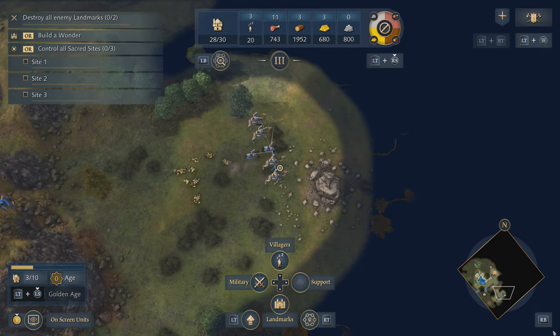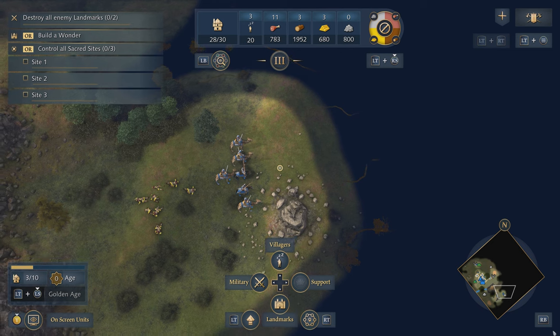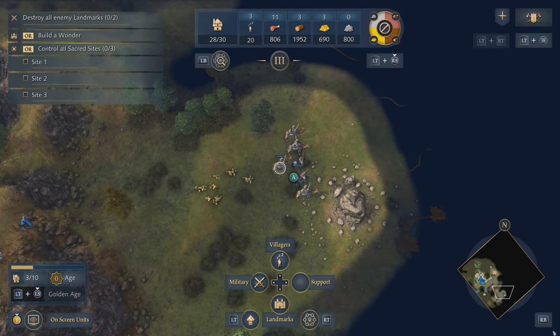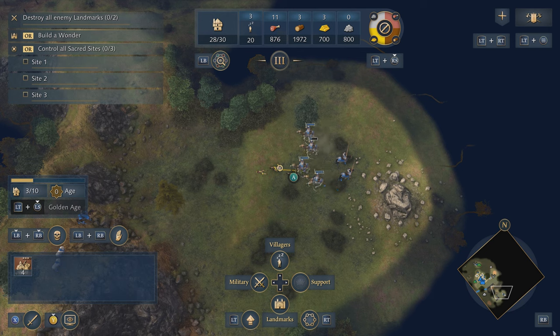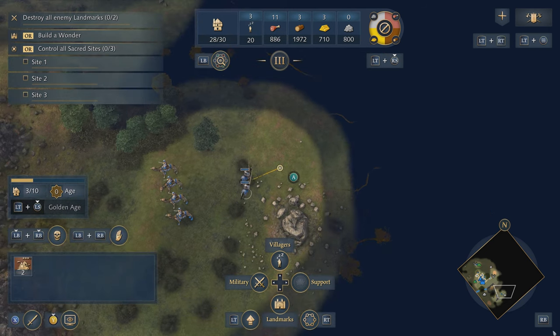However, my knights and my camels are pretty mixed up. What if I want to separate them? I can hover over my camels and double-tap A to select all units of a single type. I can now move my camels separately from the knights, and I can double-tap my knights and move them separately too.